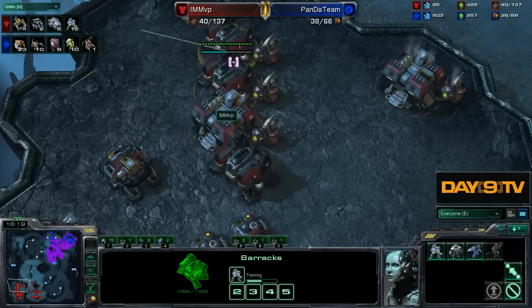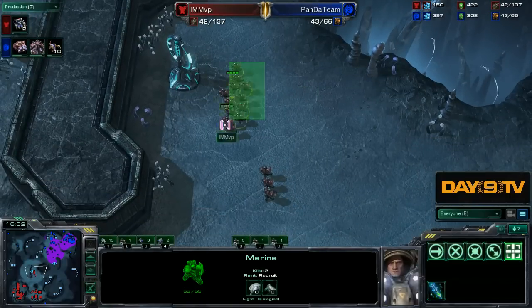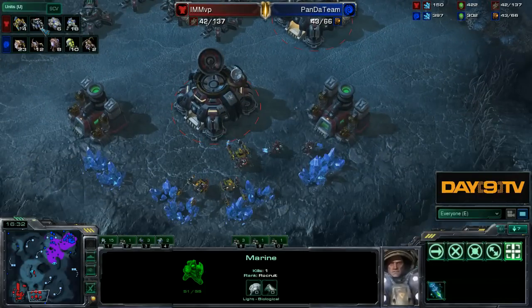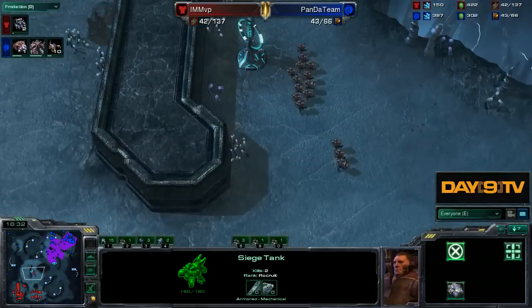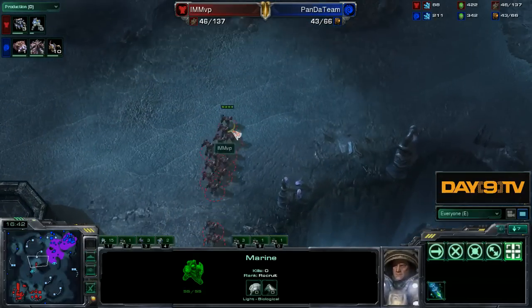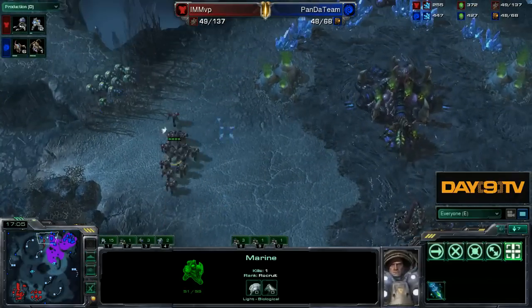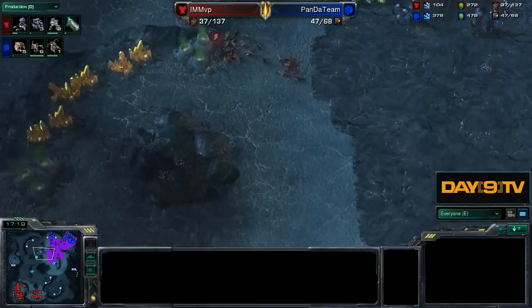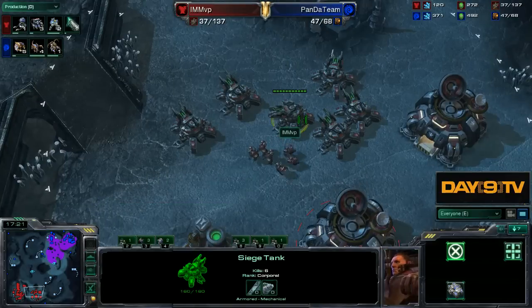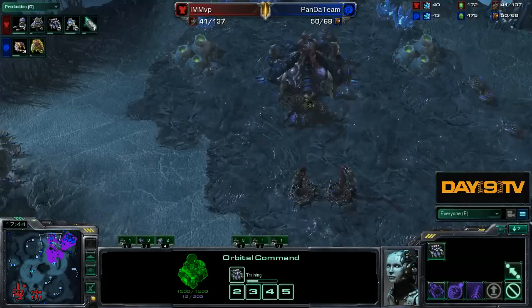MVP is going to be content defending, just massing up a good amount of marines. He takes opportunities to be aggressive but never really commits. He just lost everything - he has four workers. He sieges up his tanks, ready to defend, then takes his marines and walks forward to make sure the Watchtower is free. Who the hell does MVP think he is? He just waltzes forward, plants down a scan, and begins wandering around. He actually can do a little bit more aggression stuff like this. I think that was probably a little bit over-aggressive - if he pulled back home from here, that would be very much the spirit of MVP. And now he's going to have to rebuild all his units.